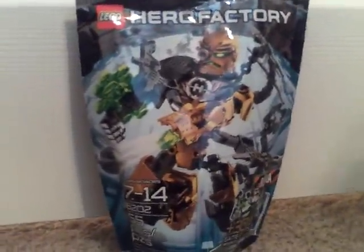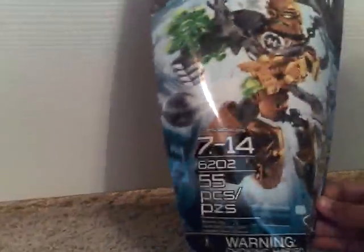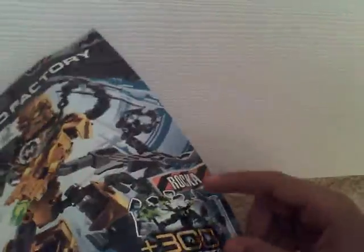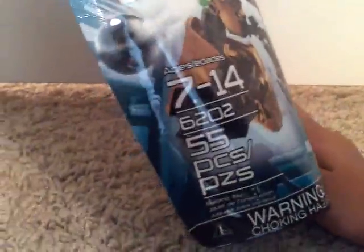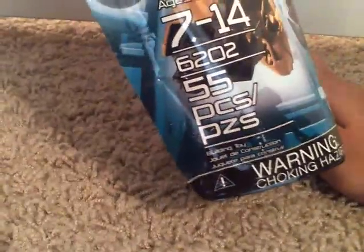This is our second 4.0 review, we have a lot. Let's just go over the bag really quick. You can see Raka, there's Black Phantom in the back. 300 game points, which is unusual — usually you just get 200 game points for this little creep rusher thing. The ages are 7 to 14, the item number is 6202, it has 55 pieces, and a warning.